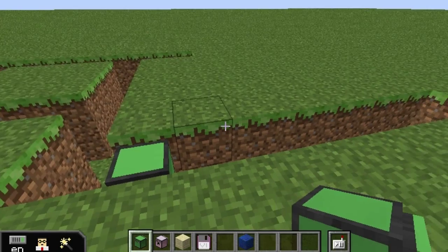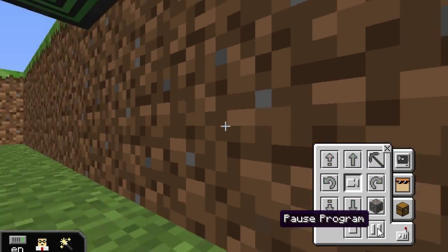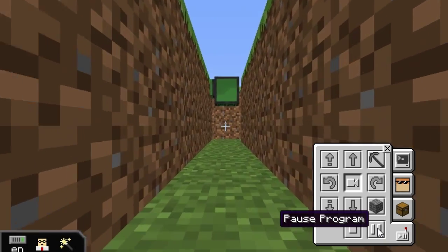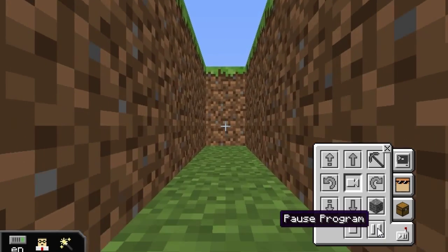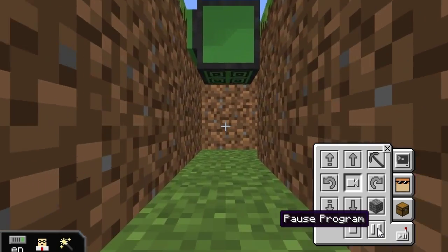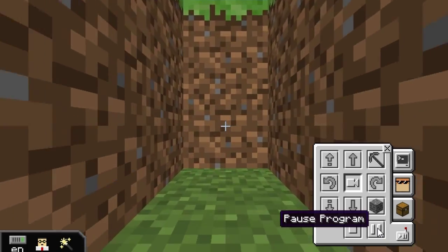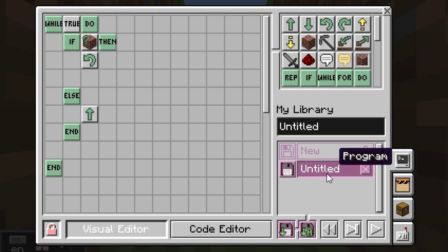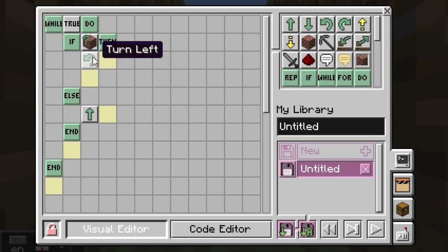Run the program — it looks like it's working really well so far. Wait, I've got a problem — can you see the problem? It's not actually going around the other way, so we need to do a bit more work here. Let's stop that running. We need to add it so that when he's turning, he can turn left or right with an equal chance.